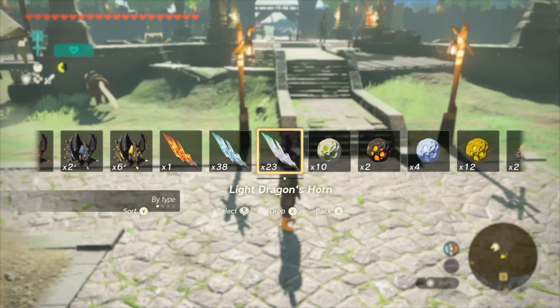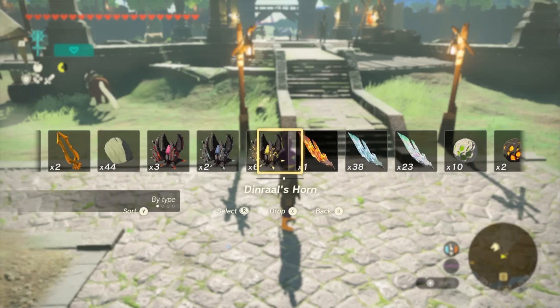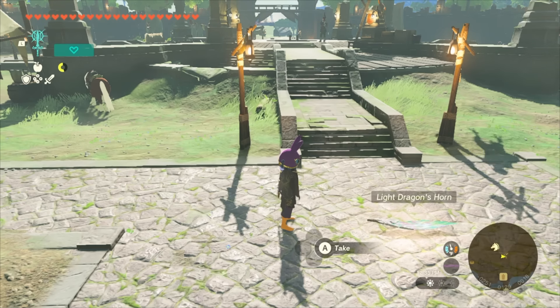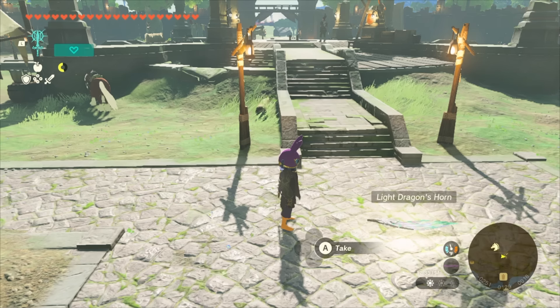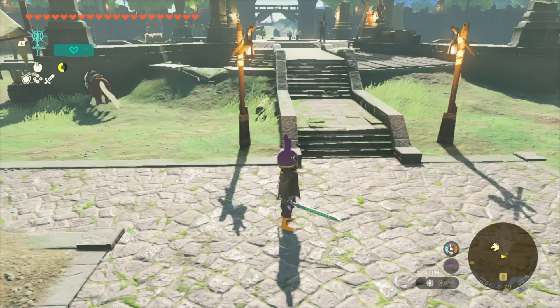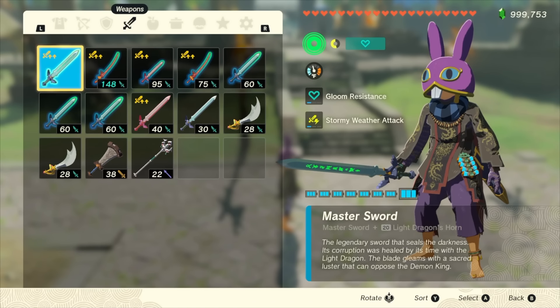Before doing anything else, take out any item — it doesn't matter which — and fuse it to the Master Sword. We need to do this because the first time that you fuse anything to a weapon it gains a one-time boost to its current and max durability. So if you don't do this before lowering the sword's durability, that first fuse will bring the HP higher than one, getting rid of the crit damage and you won't be able to fix that afterwards. So even if you think you've already fused something to your Master Sword, do it again now just to be safe.